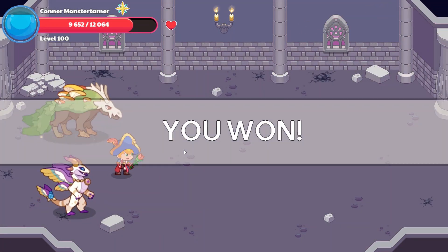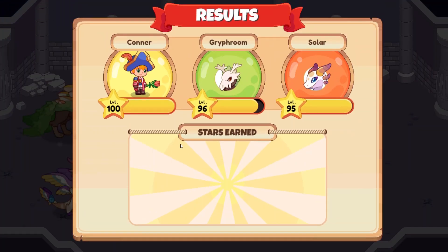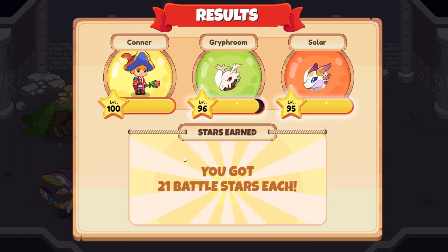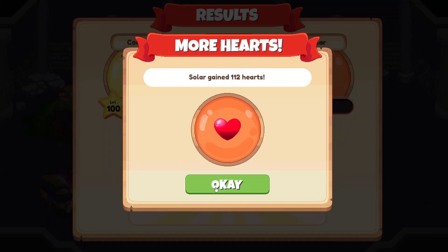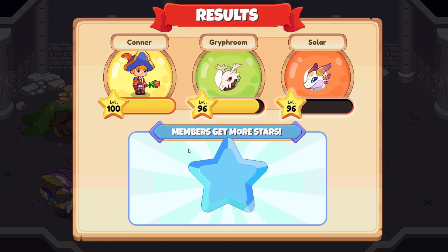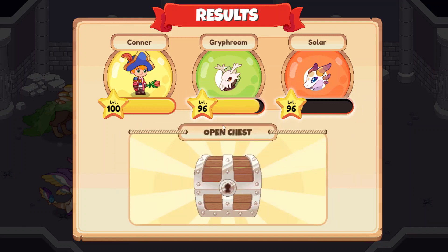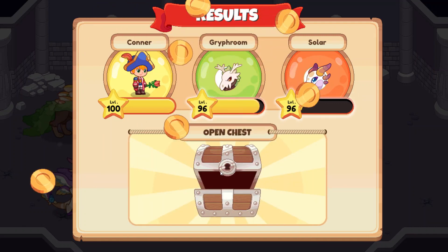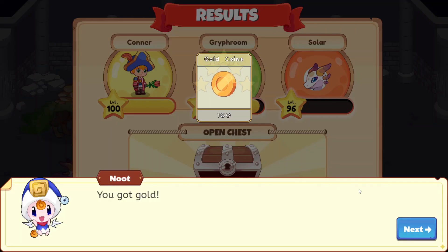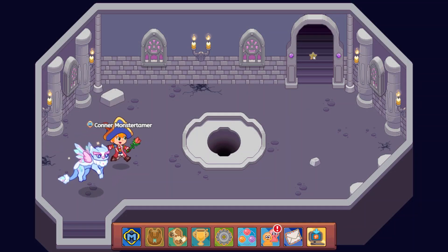Awesome. So then we'll start looking into our 5th grade content. I know we're already at the end. And look at that — Solar is 96 now. That is awesome. The double stars were awesome, and it looks like Griffim might actually hit 97 during this video as well after that double star bonus. That is super cool. 100 gold coins here. Let's head on up to the next level.